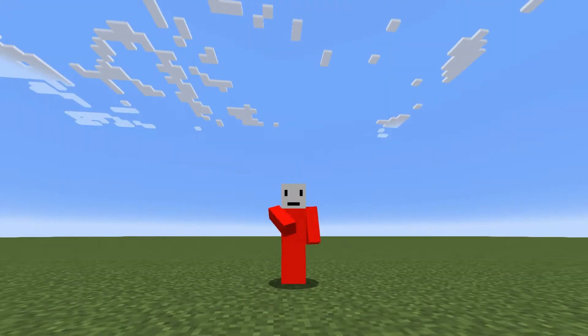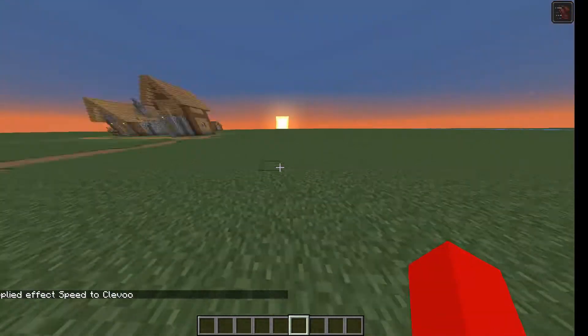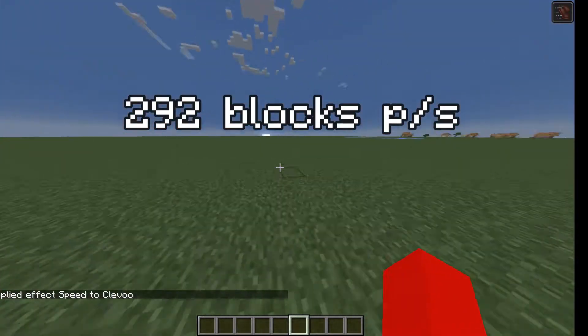But all of that is nothing. Now we're gonna push the limits of Minecraft using commands. With the command giving the status effect Speed 255, you can go at a speed of 292 blocks per second.